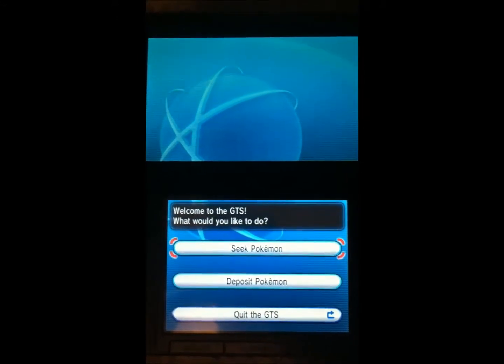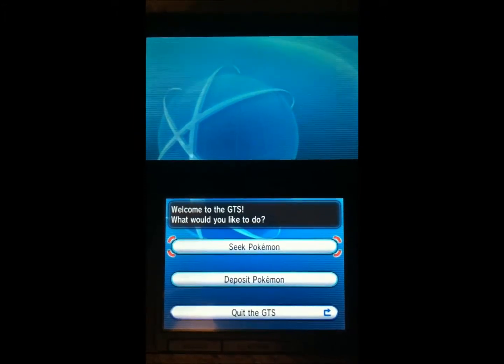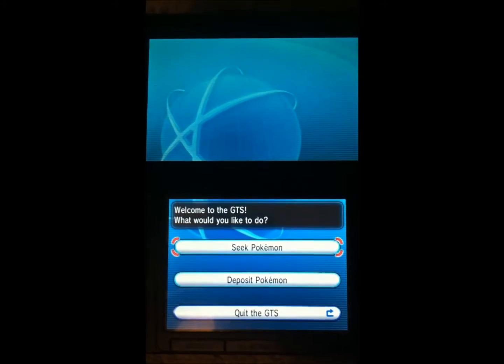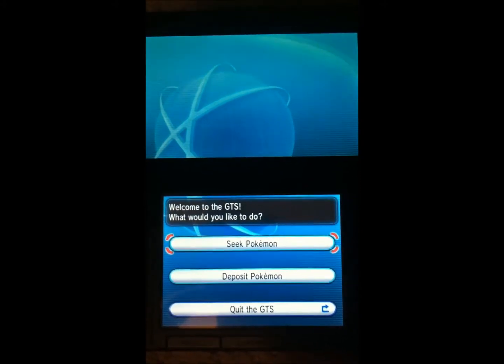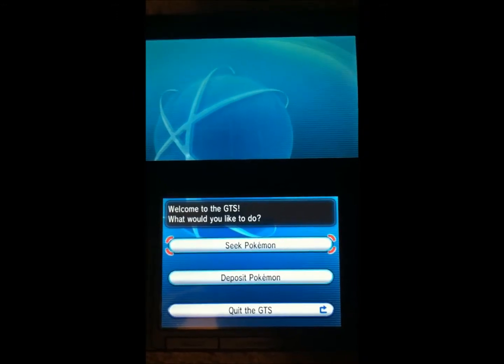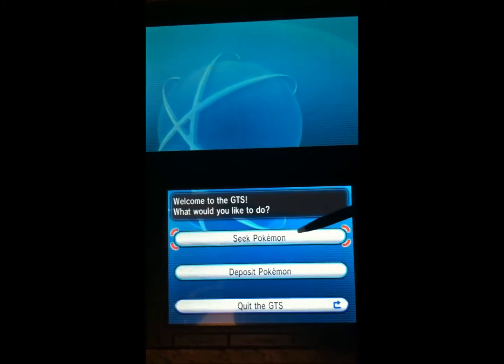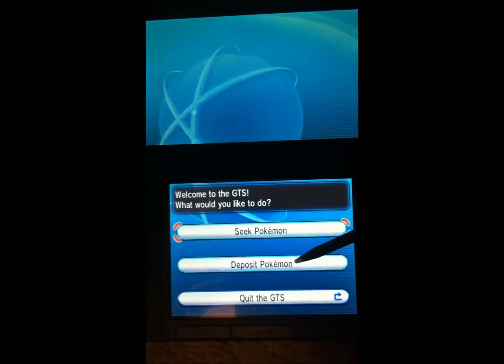For those of you who don't know, a feature of Pokemon games since the DS came out and wireless capabilities were introduced — the GTS, which stands for the Global Trade Station — allows you to seek for Pokemon that you wish to trade for, deposit Pokemon, and request a Pokemon be traded.